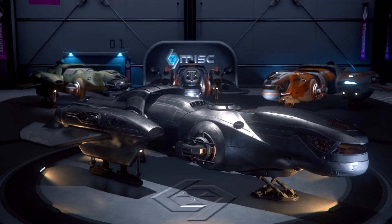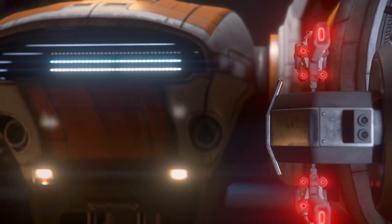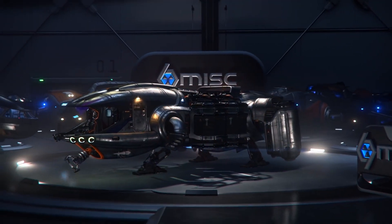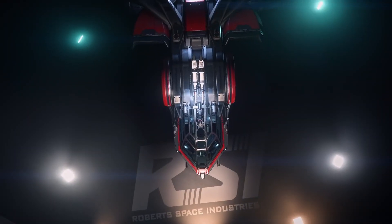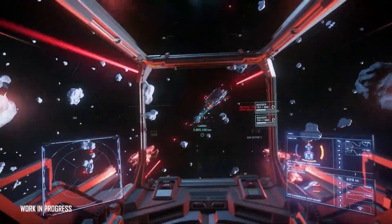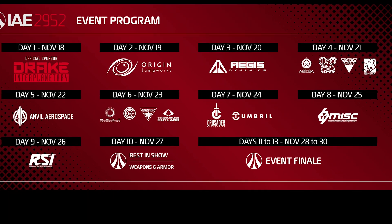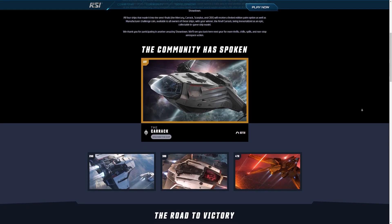Day eight is Musashi Industrial and Starflight Concern, or MISC — another industrial manufacturer with a huge selection of ships that lean outside that segment of the game. This would be a good chance to try out the only current single-person mining ship if you're interested in that kind of gameplay. Day nine is RSI, the original space manufacturer in lore, with many wide-ranging ships. Pirates might be interested in the interdicting Mantis, and players in general might like to try out the multi-crew Constellation to take out with friends. The final four days will be a grab bag of opportunities to see other ships, items, and the popular best-in-show ships voted on by the community earlier this year.